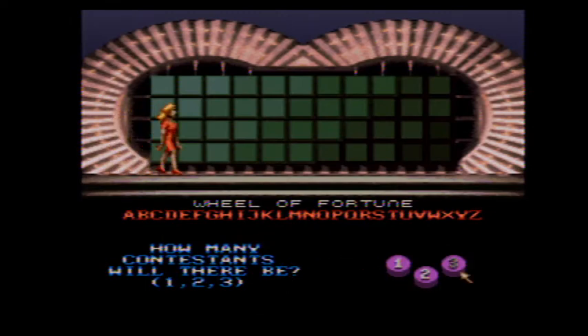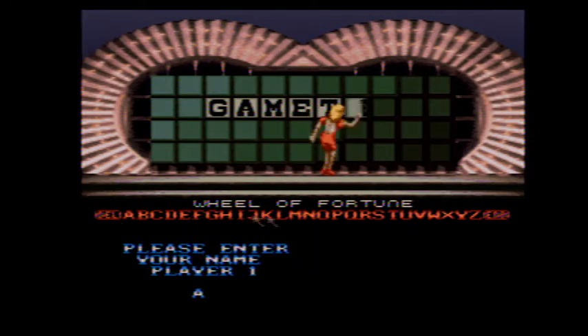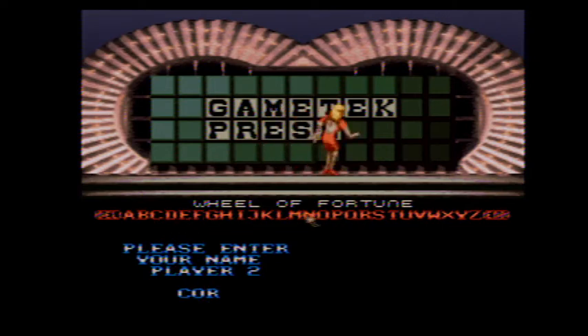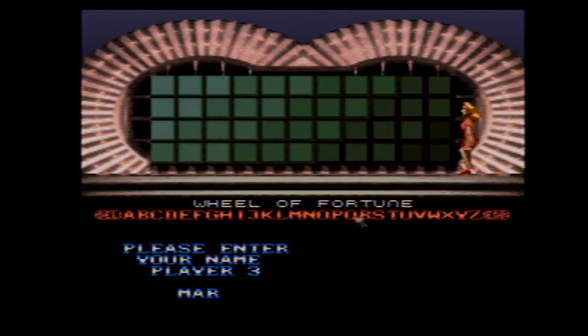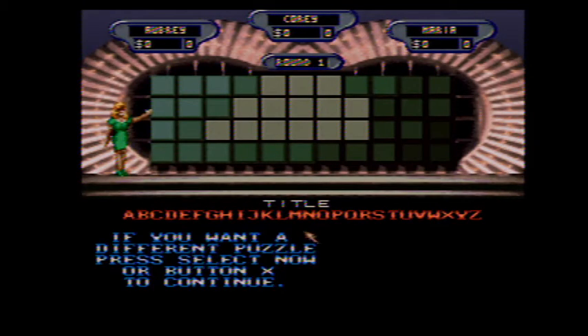How many players would you like? Would you like to play against the computer? Please enter your name. Please choose a character. We're taking on Cory this game. The top dollar value for our first round is $1,500 and we're going to get underway with round one. Our category for our first round is Title, and I get to start the game. Here we go.